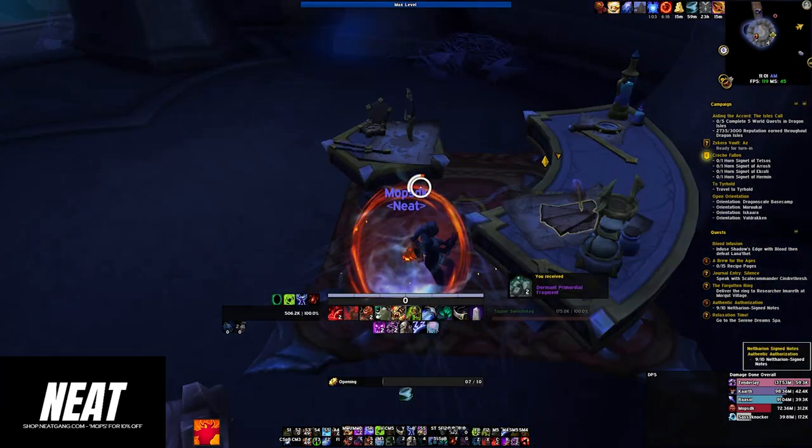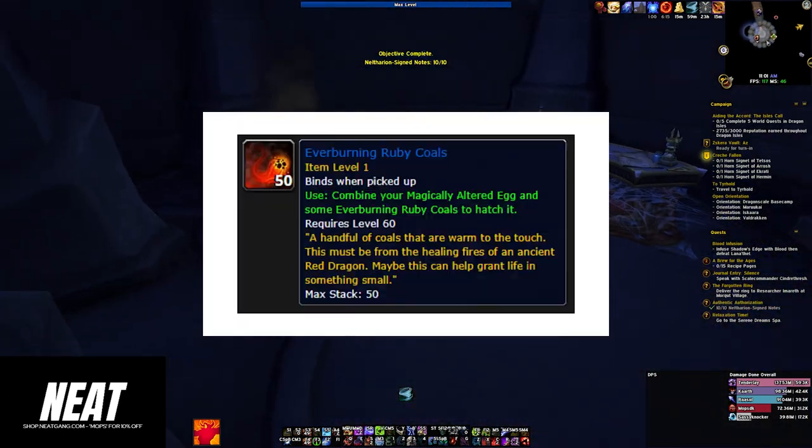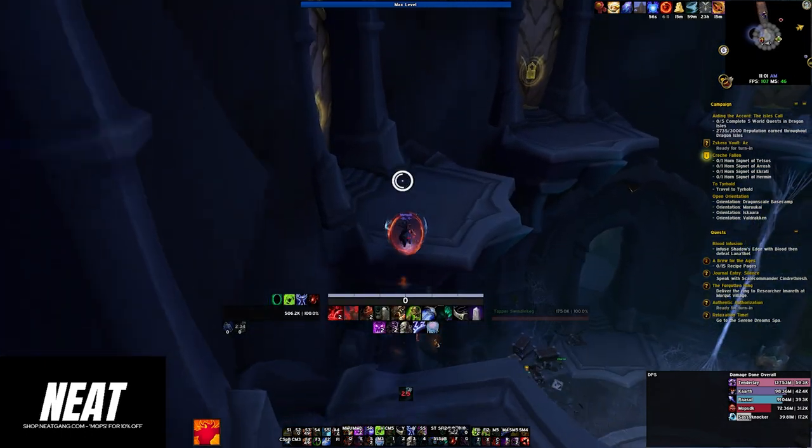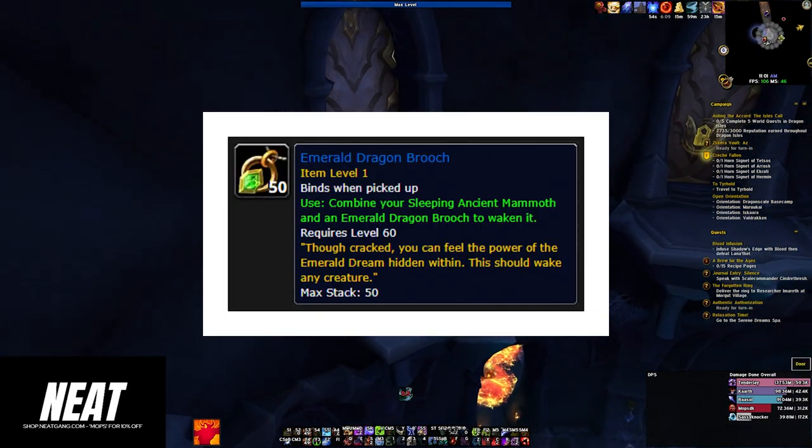The next item you'll need is a drop of Blue Dragon Magic, followed by the ever-burning Ruby Coals. Next up is the Speck of Bronze Dust, and finally, you'll need to find the Emerald Dragon Brooch.